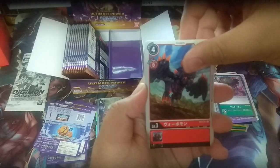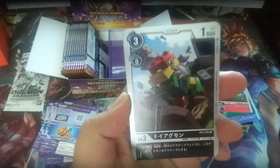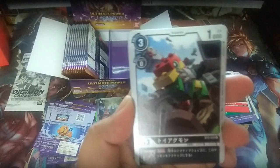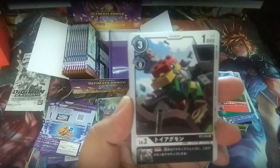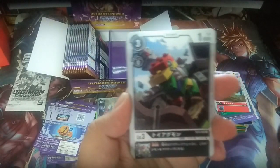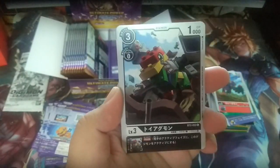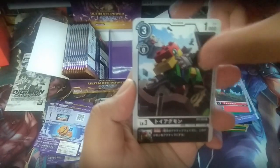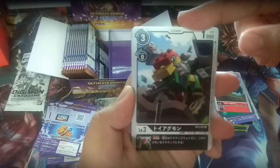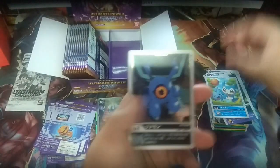GeoGreymon, Cherry Bomb, ToyAgumon. This one is the base of the line from the Greymon and MetalGreymon earlier. ToyAgumon has an inheritable skill: Reboot, which means the whole line gets Reboot. So it's a really great combination — imagine stacking ToyAgumon, Greymon, and MetalGreymon, then DemiVeemon and Chuumon.